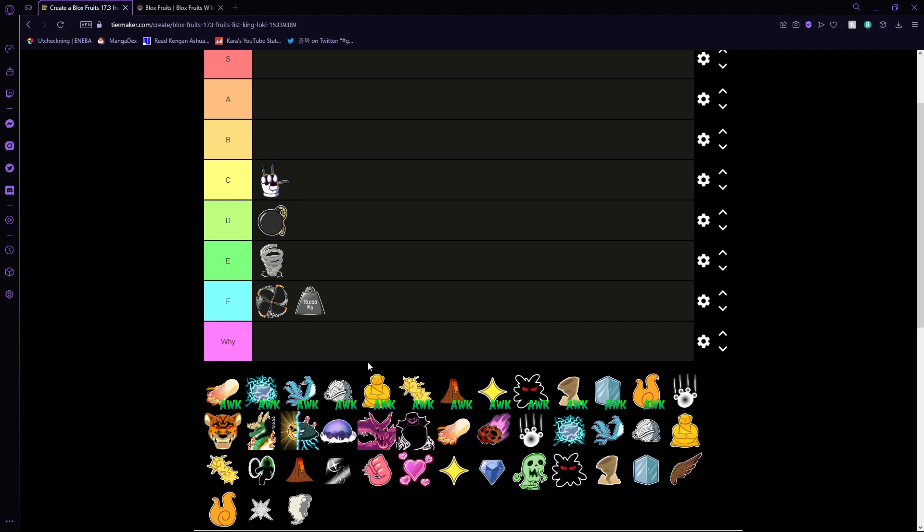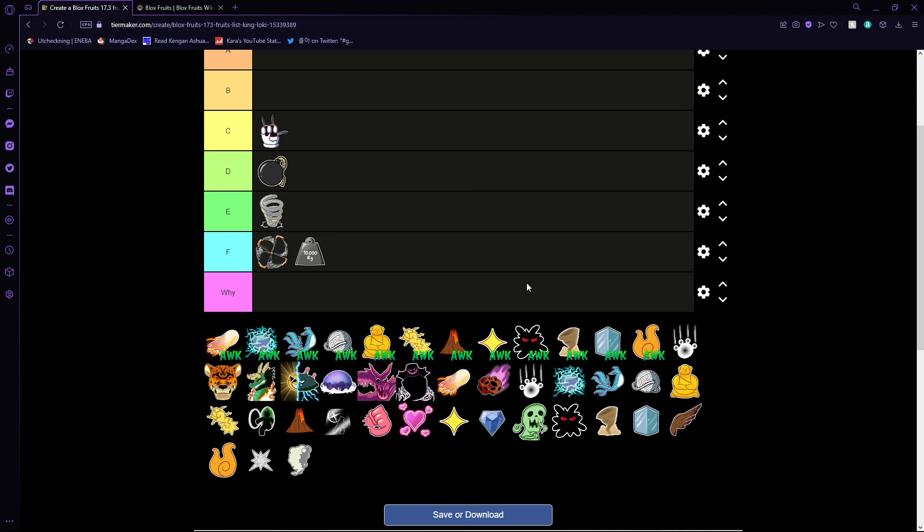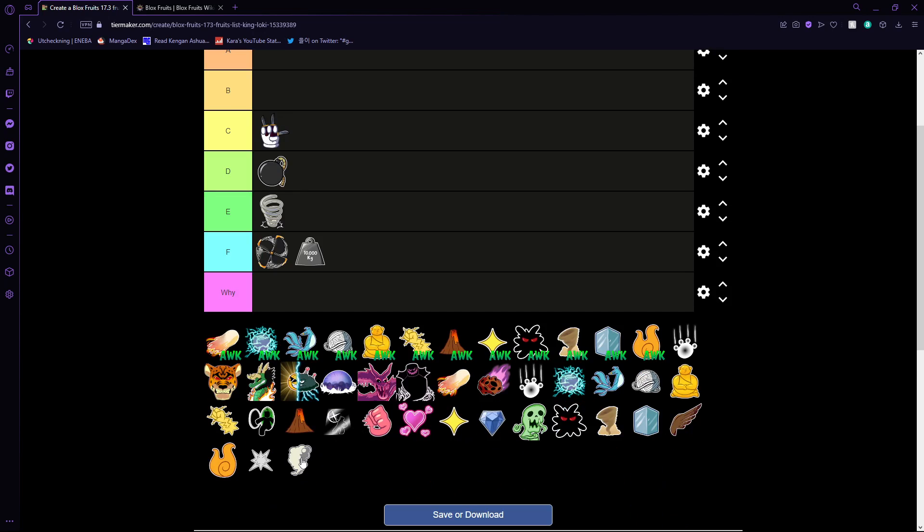Bomb is decent I guess, it works. I'm ranking these on all usage including PvP, PvE, everything. So if a fruit is lower than you expected even though it might be the best for PvP, it might not be good for PvE at all — a little bit of foreshadowing. This is also my personal opinion.